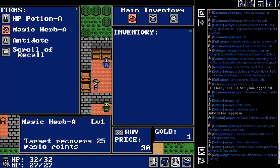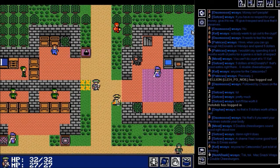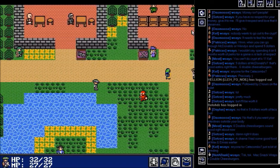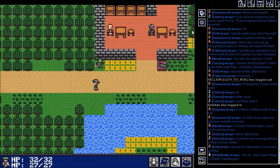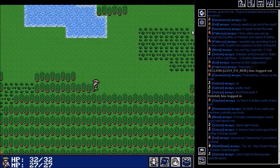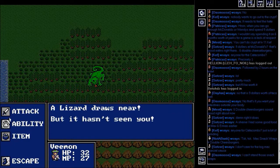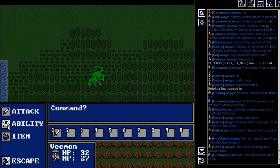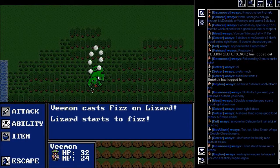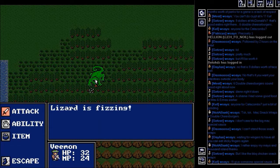We only have one gold and we need 30 gold for an MP item, so we'd have to start grinding battles for a while. Unfortunately, just getting items and doing anything at this part of the game is very, very slow. I think it'll start picking up once we get to the next area of the game. Let's go ahead and just start grinding — I assume Fizz is a fire-type spell.